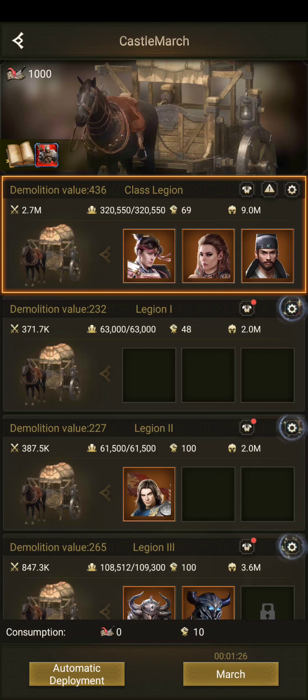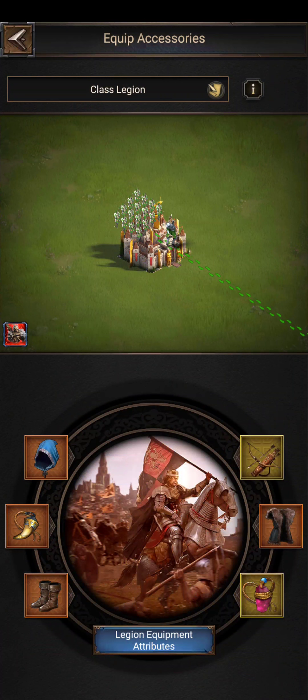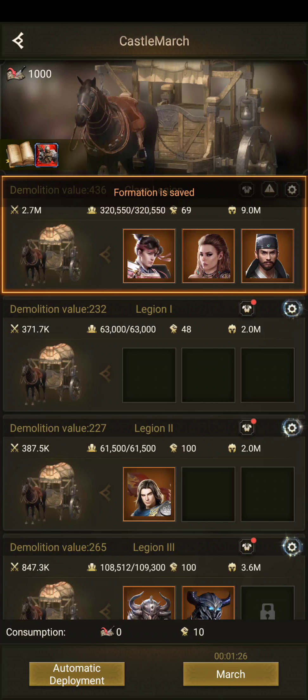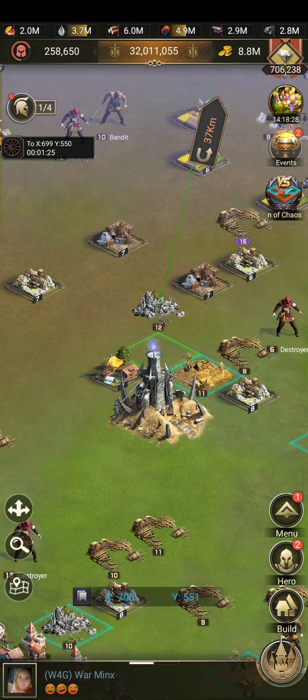I got my strongest heroes and they're not maxed — if you've got maxed heroes you're gonna do better than me on this one. My other castles got maxed heroes but this one does not. Make sure your gear is good — I've got all my archer gear on and my strongest troops in there, because at this point strength is what matters. Having your skills activate also helps. Minute and a half march time with the archers.